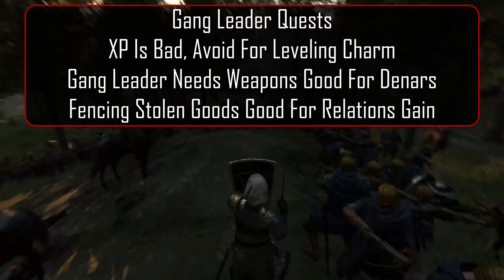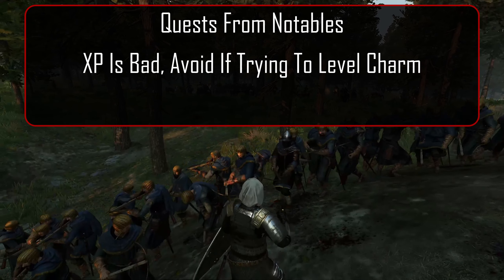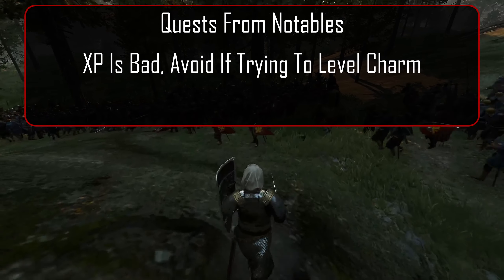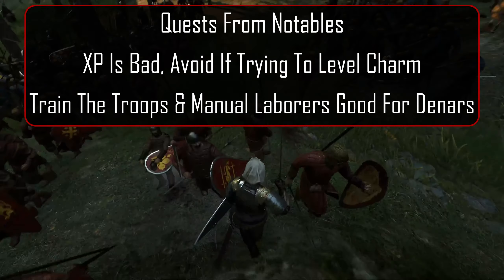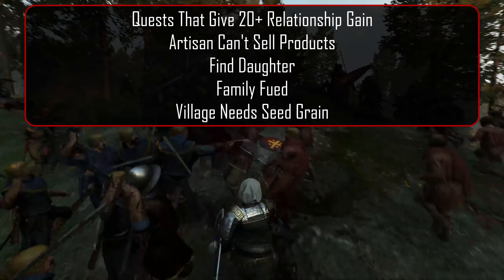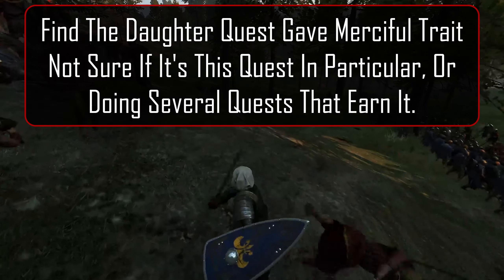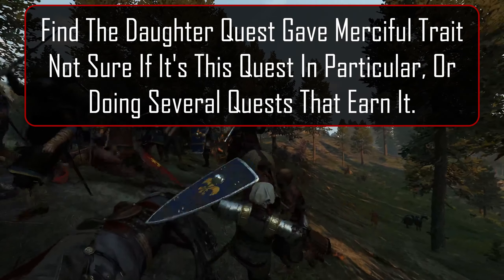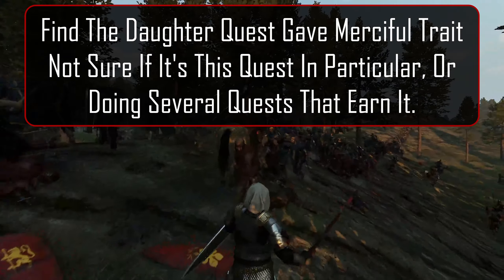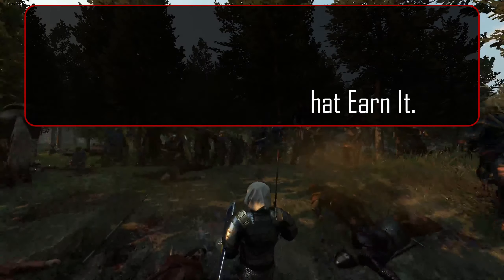Gang Leader Needs Weapons is decent for early game money, and fencing stolen goods is good for relationship gain. Next, quests for notables. Once again, these quests are all bad when it comes to XP gain for charm. There are a few decent ones for early money like Train the Troops or manual labors. For relationship gain, there are four that provide over 20. Upon completing the Find the Daughter quest, I was able to gain the Merciful trait, so I'm not sure if it was specifically for that quest or an accumulation of all the others where that one was just the tipping point.